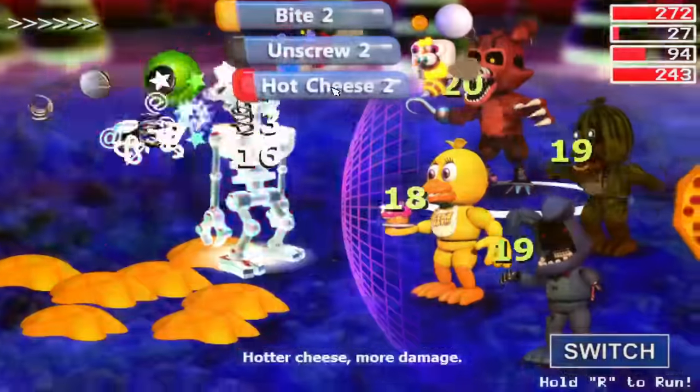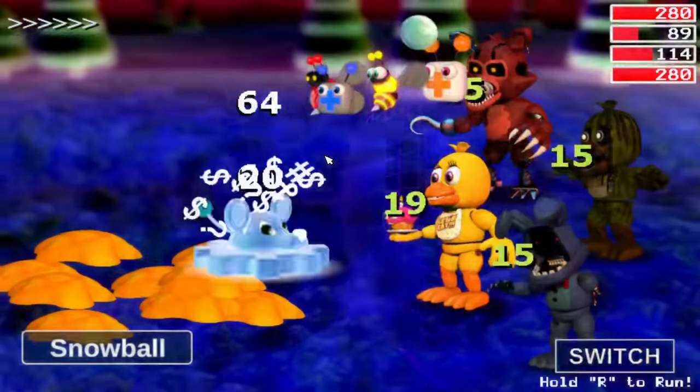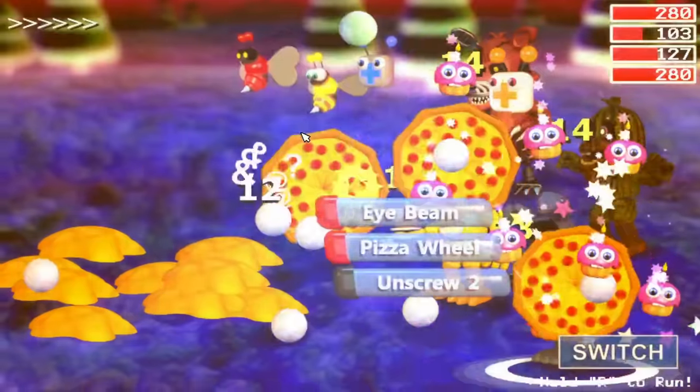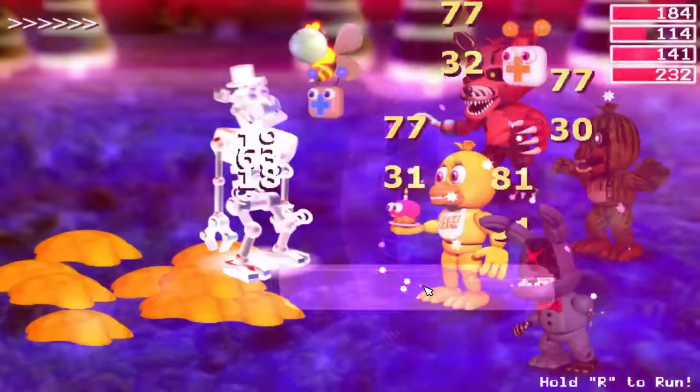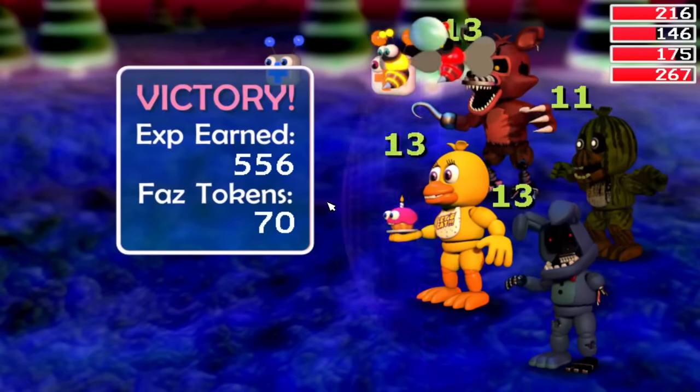I will reiterate that being in the glitched area is incredibly dangerous, since although I am immune to Unscrew, Escape Key, and Alarm, I am nowhere close to being safe from Fourth Wall, as all it would take to defeat me are two hits back to back with no healing, and I am toast.